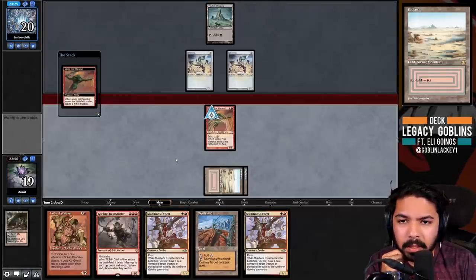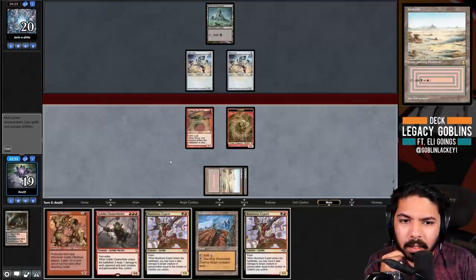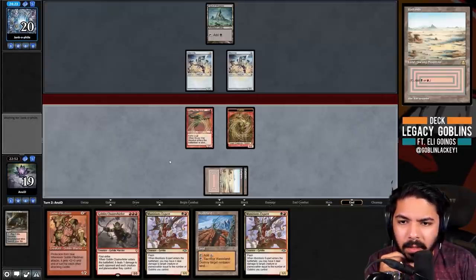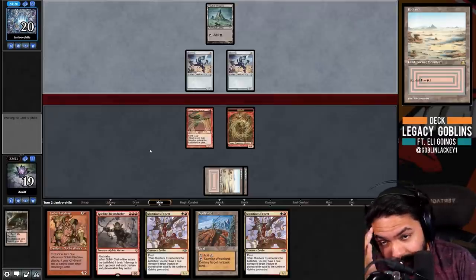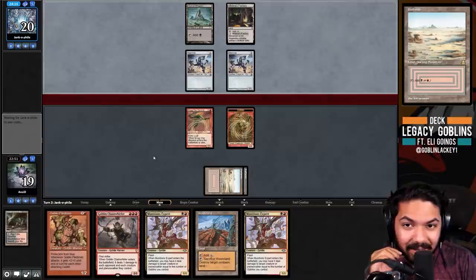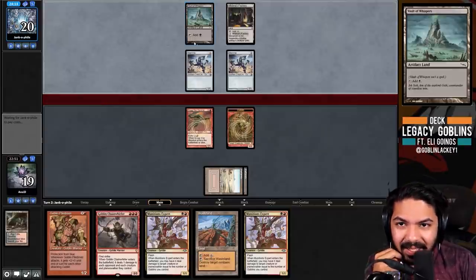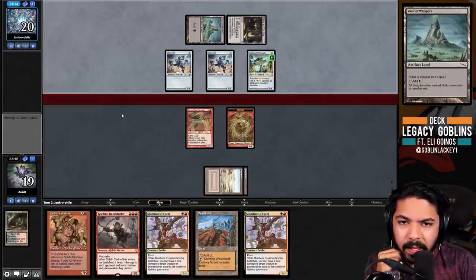We could kill one of the Memnites - they might play a Steel Overseer or any number of things. The only deck I can think of is Affinity. Cheerios is another one, but that wouldn't play all the Vault of Whispers. It is actually Affinity - all right, not bad.